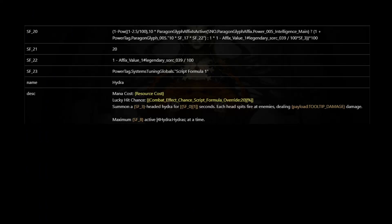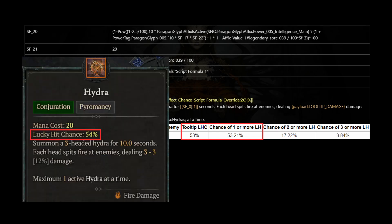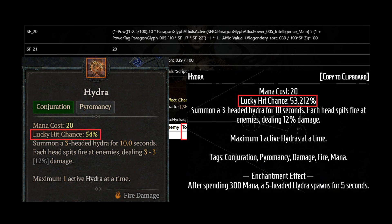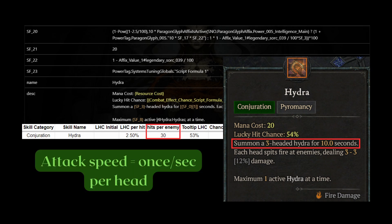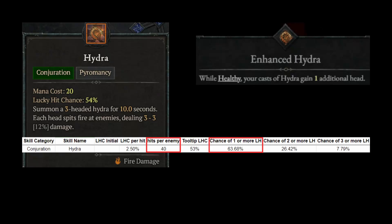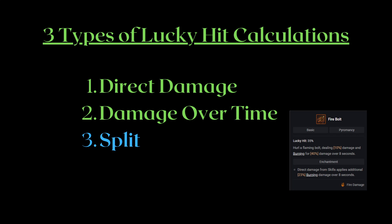Utilizing the same steps for Hydra to solve for SF20, we reach 53.21% lucky hit chance, which is close enough to the in-game tooltip rate of 54%. On other data mining sites we also see 53.21%, so Diablo 4 likely rounds the result up. This also tells us that developers are calculating LHC assuming all 30 hits of Hydra will land, since Hydra attacks once per second per head. Knowing the math also allows you to change 30 hits to 40 hits and get the LHC of the enhanced Hydra, which is 64% over the full 10 seconds. I made a spreadsheet for the actual LHC per hit, which I'll update in the video description below, along with tools for calculating chance to proc a lucky hit event given the effect proc rate and LHC bonus.